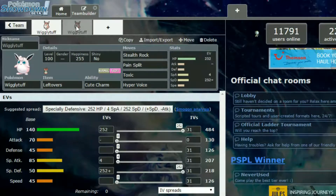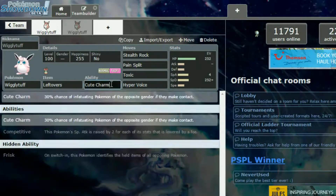Next we have another Wigglytuff set with Leftovers. You can use Cute Charm, or really any of its abilities here. If you want Frisk, you can use that to find out the opponent's item earlier, since that might change how you play. Competitive can also really help boost that Hyper Voice.